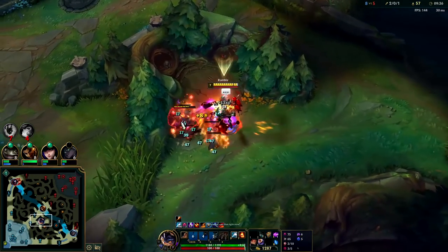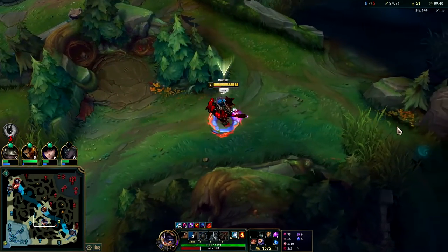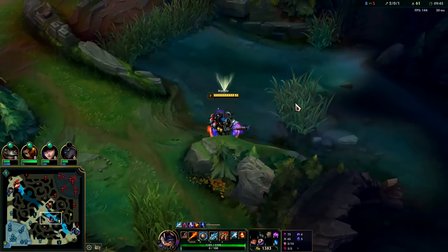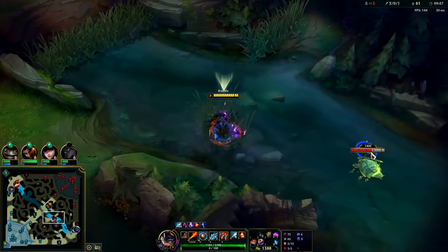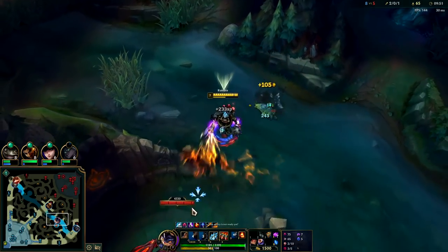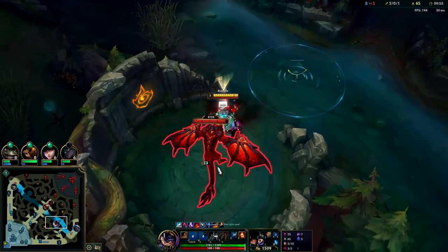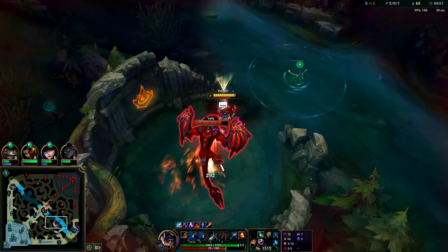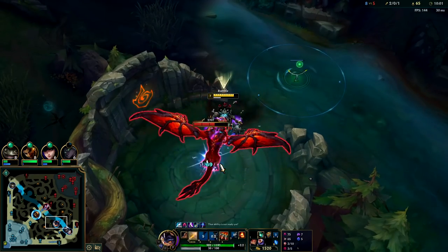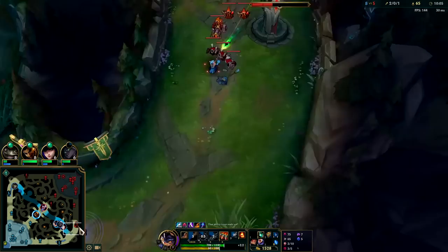Rumble's Flame Spitter — you don't have to keep it on them constantly. Even if you're whipping it back and forth, it still does full damage. You can go into the Training Tool to verify, but it does full damage even if you don't technically leave it on them — as long as you whip it back and forth you can hit everyone at once with full damage output. It's kind of gross; I feel like they only kept it that way because Rumble is underplayed.